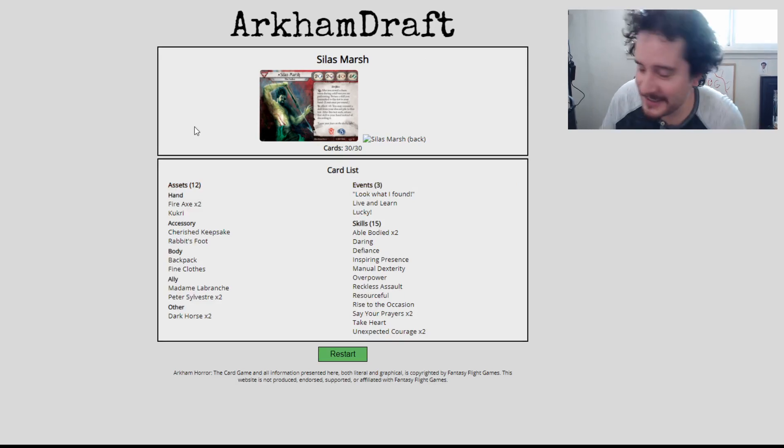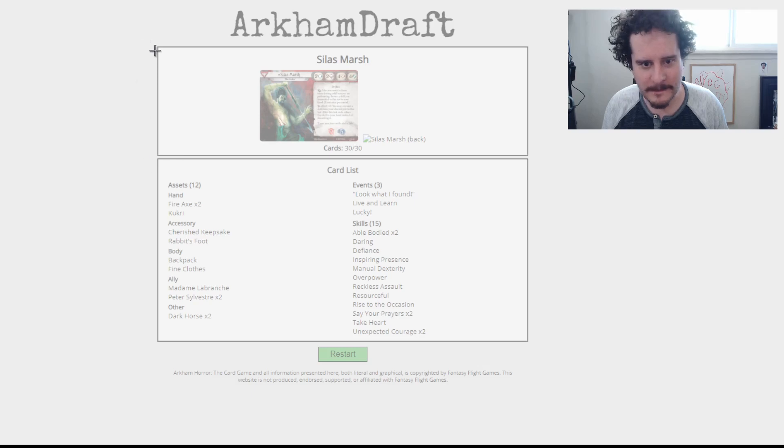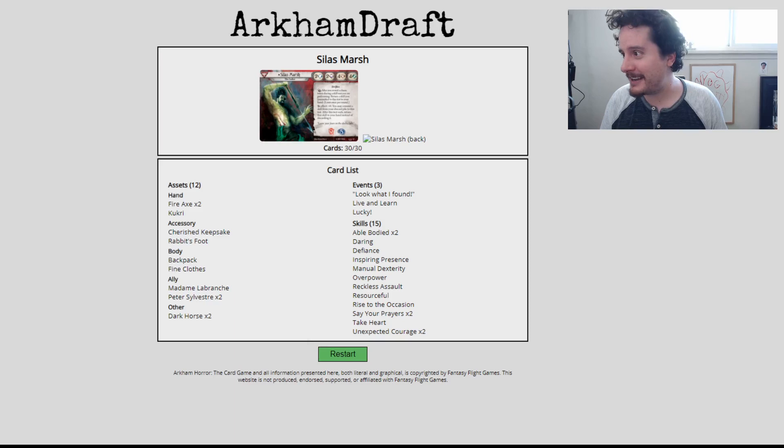Here's my deck — 15 skills, that's good, I'm happy about this. You got two Fire Axes and another weapon. I'm going to pull up the snipping tool to save everybody's deck list. I should've picked Mandy so we could draft a 50-card deck. It's actually pretty fun — I do like this way to play. Let's move on to Brynn with Ursula.